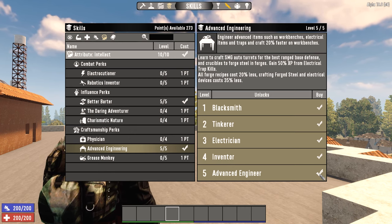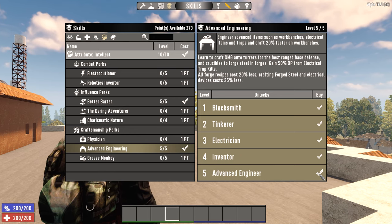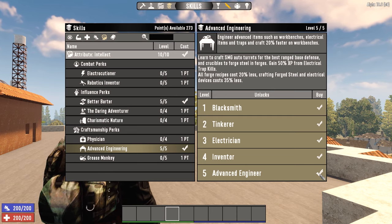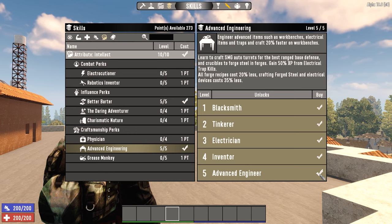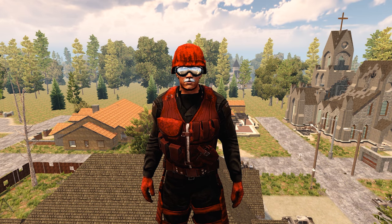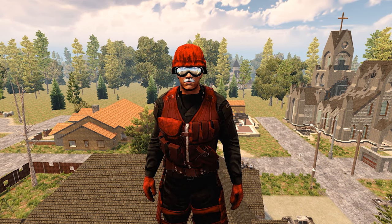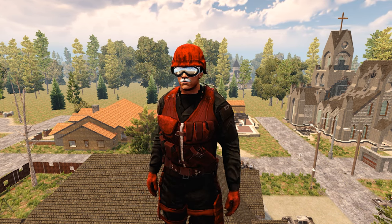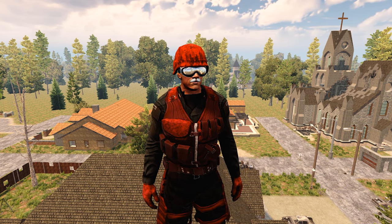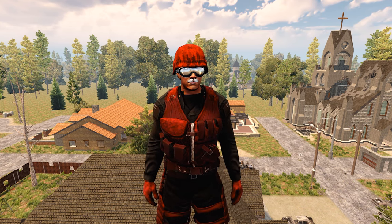Traps can be made cheaper with the Advanced Engineering perk. Electrical traps will not give XP for kills unless you have the Advanced Engineering perk, which gives you 50% XP for trap kills at rank 5 — meaning you'll get half as much XP for a trap kill than if you had killed the zombie yourself. The Advanced Engineering perk will also allow you to craft traps without needing the schematics. If you're going to be doing electrical traps, you'll have a much easier time if you invest in all 5 levels of Advanced Engineering.